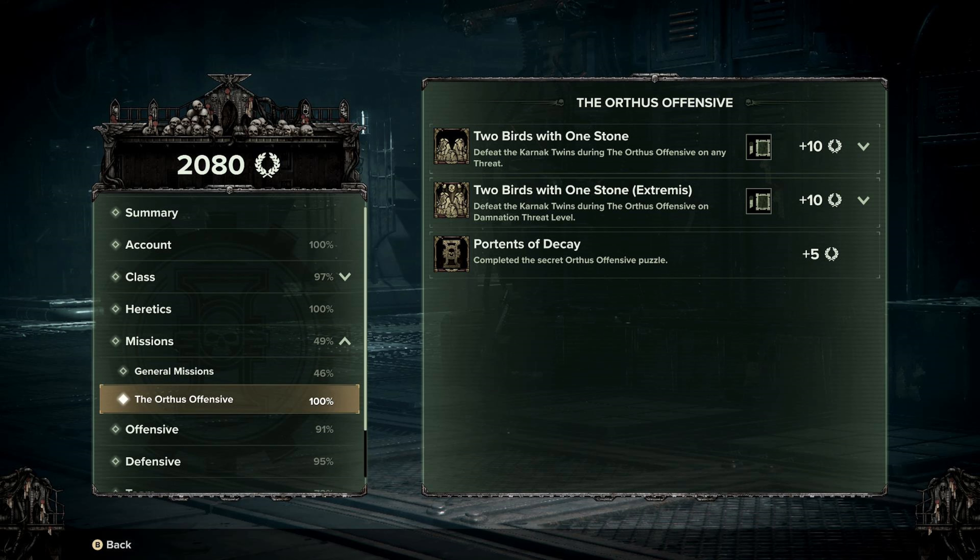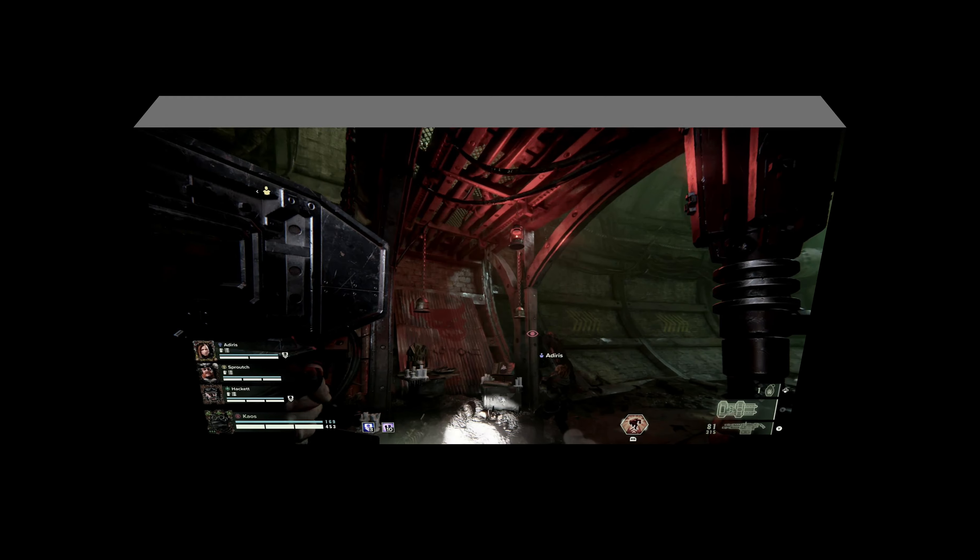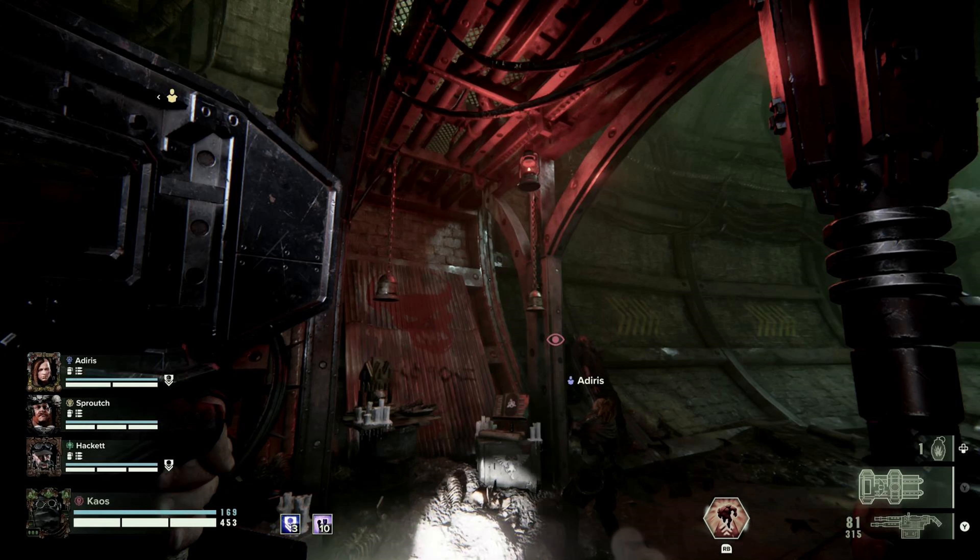The second thing it's done for you is it's unlocked a shortcut. The shortcut can be found in the mission Orthos Offensive — I will show you what this looks like. The shortcut basically allows you to skip the level and go straight to the elevator at the end of the mission, meaning you don't need to fight through the level. You can just go straight to the end, get in the elevator, and activate the final fight.